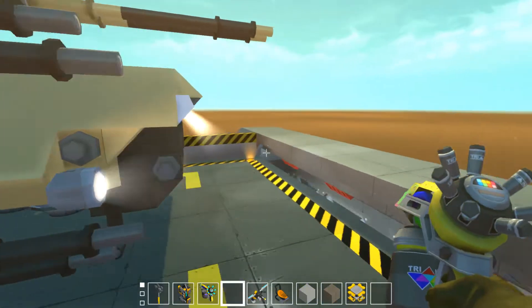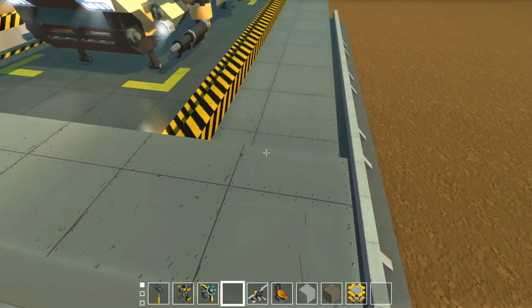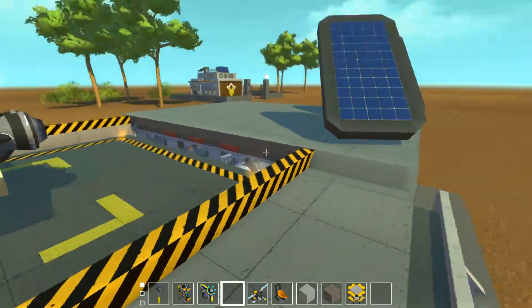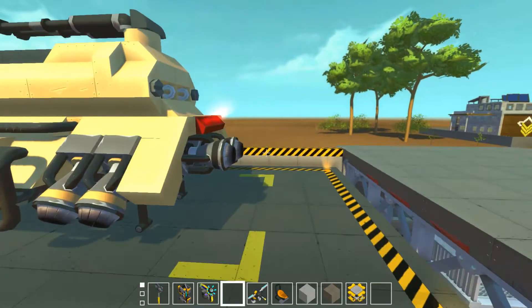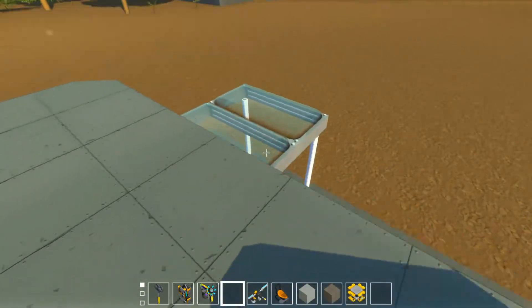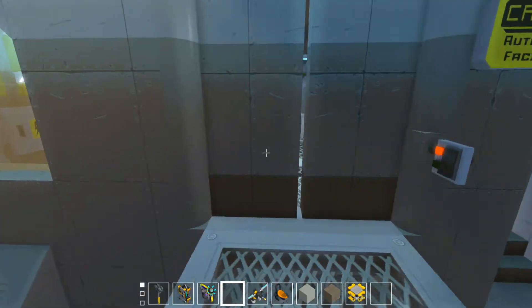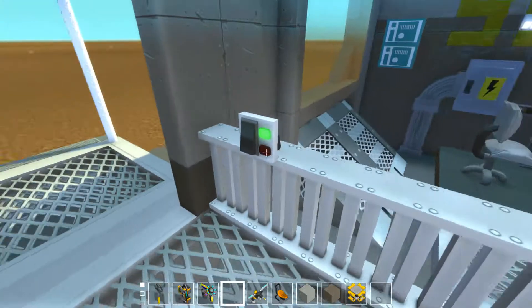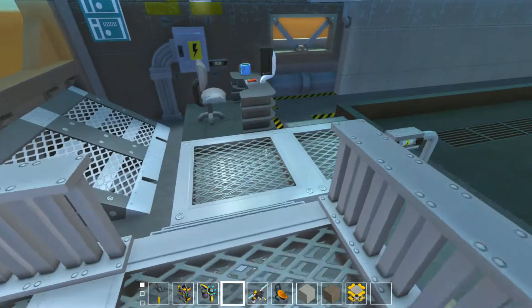Here is the spider web for the tank. I won't even bother to explain how it works because it's really, really complicated. There are so many logic gates, sensors, controllers, thrusters — there's everything. This hover tank will be on the Steam Workshop so you can download it. This building will be on the Steam Workshop, and maybe I'll put this huge building there as well.